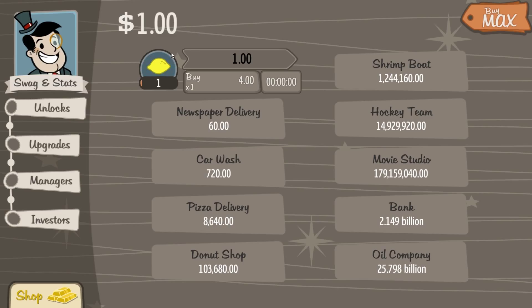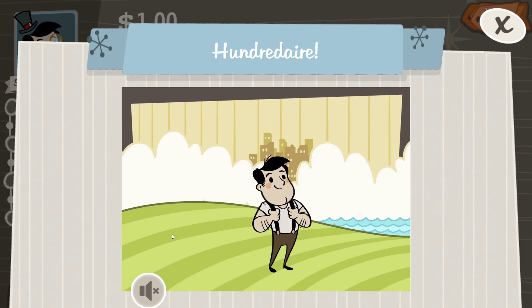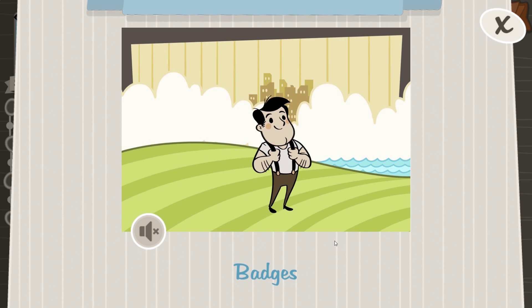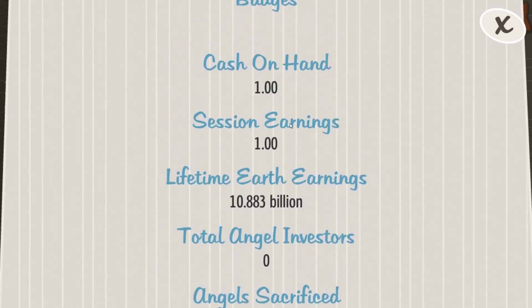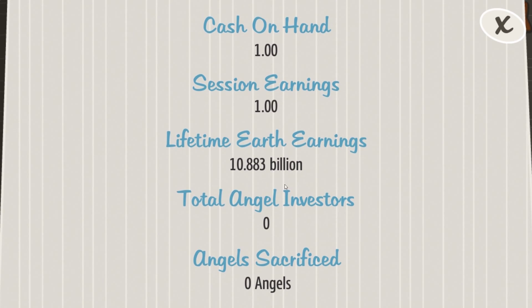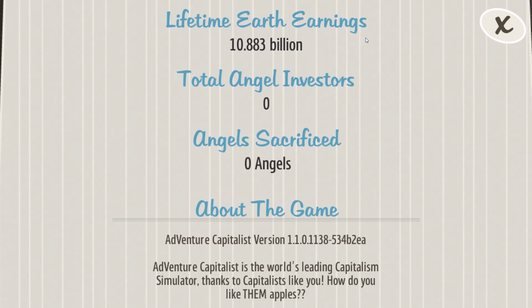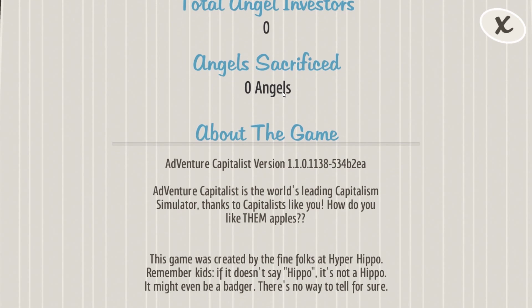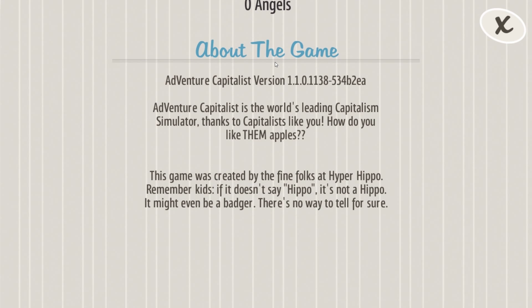It's very easy to play this game. You start off with $1 and you've got to eventually buy and get to $100. It will show stats like cash on hand, session earnings, lifetime earth earnings — I've been playing this for a while — total angel investors, and angel sacrifice.